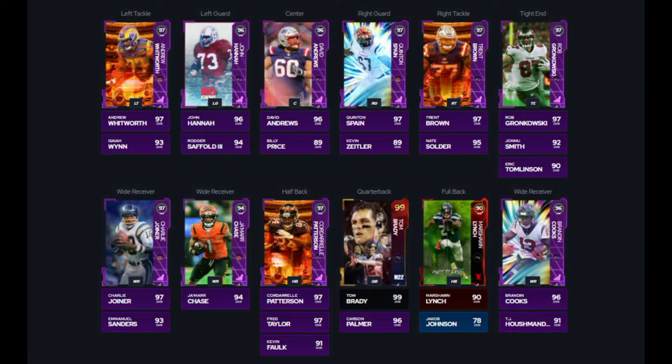Starting at tight end we have Rob Gronkowski with Jonu Smith backing him up. At quarterback we have the best quarterback in the game, Tom Brady 99 overall. He gets those two baked-on abilities of Gunslinger and Hot Route Master for six ability points. He can also get Escape Artist and three other tier three ability slots if you want to add that. Carson Palmer is going to be his backup as a 96 overall — we couldn't put Joe Burrow on the team because Carson Palmer is the team diamonds two card for the Bengals, so he gets times three chemistry. At running back we have Cordarrelle Patterson and Fred Taylor, both 97 overalls.